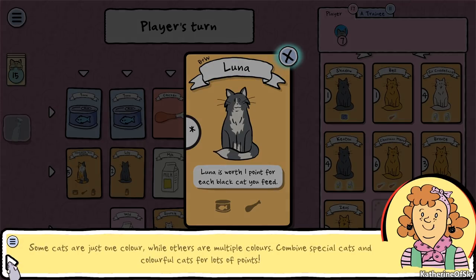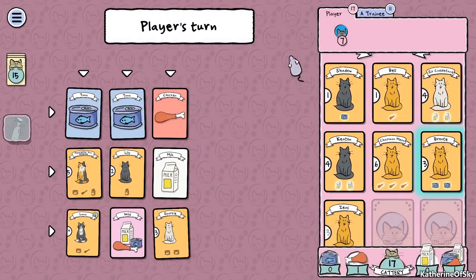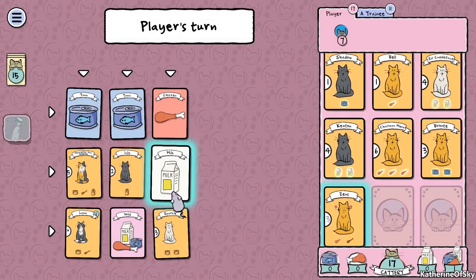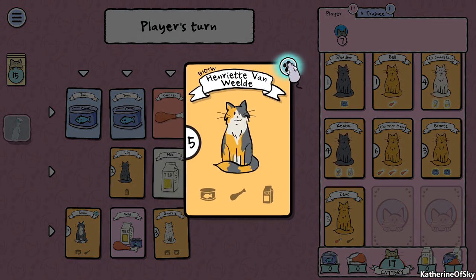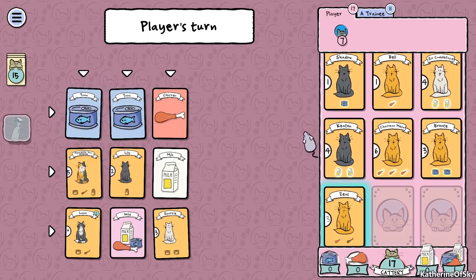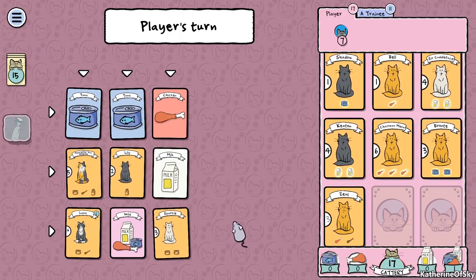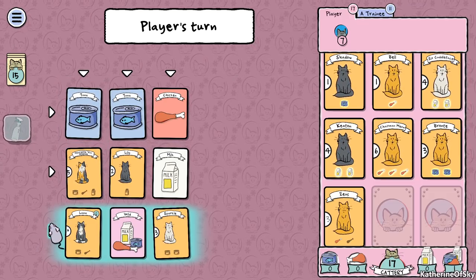Luna is not just a pretty face. When fed, she's worth one point for each black cat you've fed, including Luna herself. Some cats are just one color while others are multiple colors - combine special cats and colorful cats for lots of points. We need to feed Zeus. If we get Luna, there's also Henriette Von Wiedel - a very expensive cat but also black. We only have one wild food and 15 cards left.